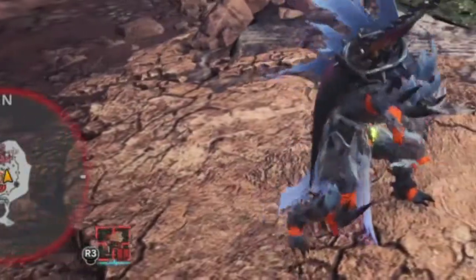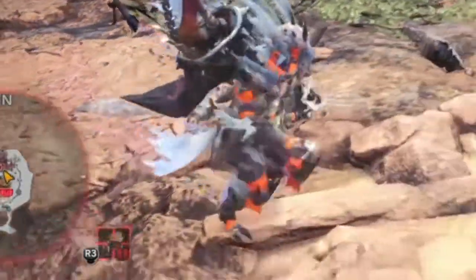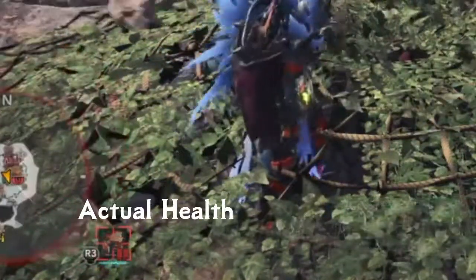When enraged, the heartbeat sensor will have a flash of orange and extremely strong heartbeats will be shown, even if the monster is low in health. However, after a few extreme heartbeats, the sensor will show pulses that correspond to the monster's actual health.